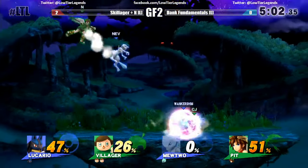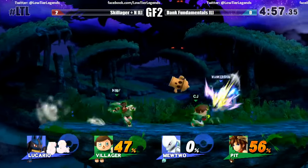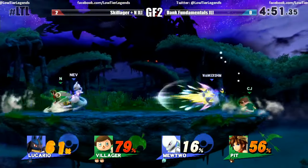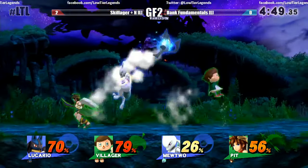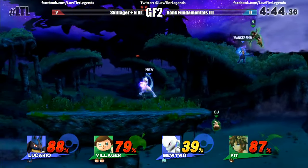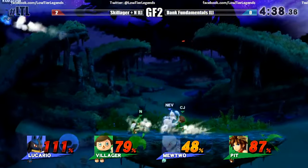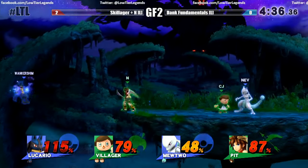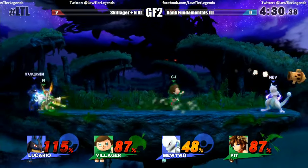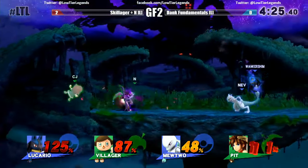Lucario is probably the one character with a counter you've got to be most careful of because he flies across the entire stage — he could hit everyone in that counter. The ones that are probably the sneakiest are Shulk, Lucario, and probably Greninja — you just don't really know when they're doing it. You could do something tricky with Lucario in doubles where your teammate hits you and he flies in the opposite direction as a sneak attack — but that would be risky, maybe too much risk for the reward.